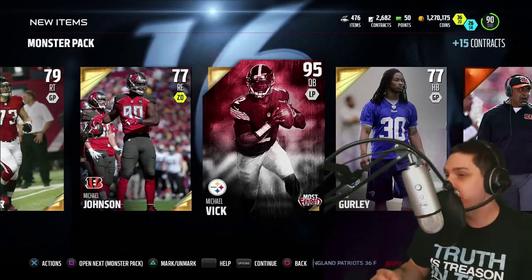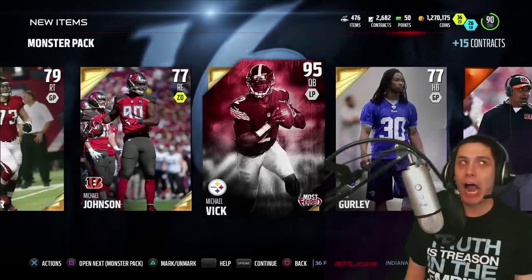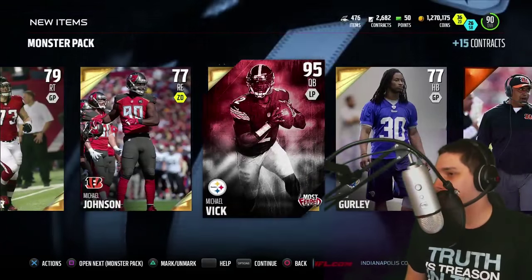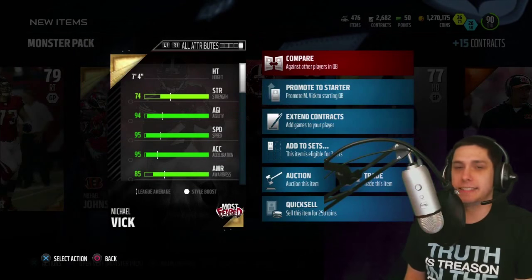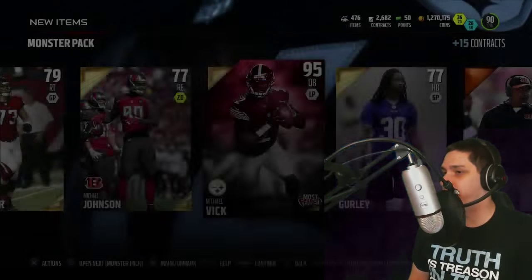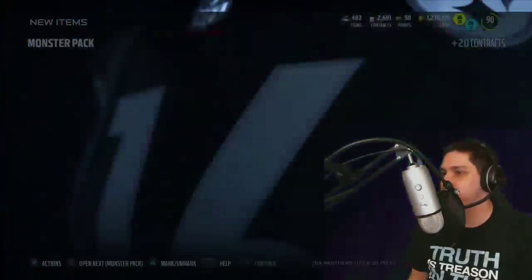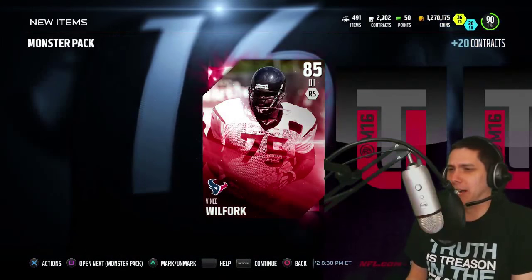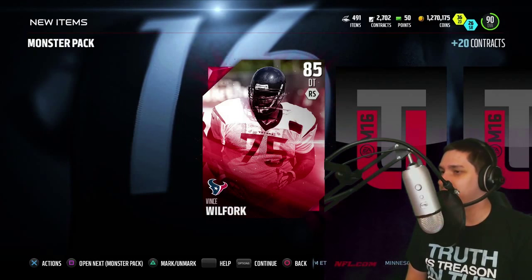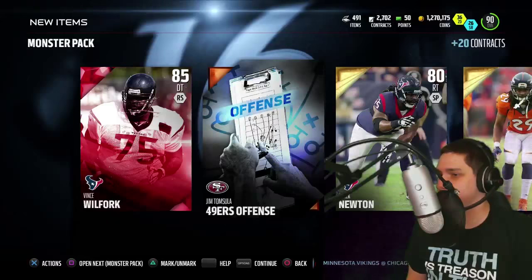He's like seven foot tall too - check it out, seven foot four. He's the size of the Big Show playing quarterback. Let's see what else we got - we get a second Vince Wilfork! We're doubling up on the Vince Wilforks. The fart master Jim Tonsula. Are you at Dez? Josh Norman, who's been amazing this year - dude, if we get a Dez, me and Chase are gonna lose it. Darius Hayward-Bey. Oh dude, it'd be so great if we could pull a freaking Dez.